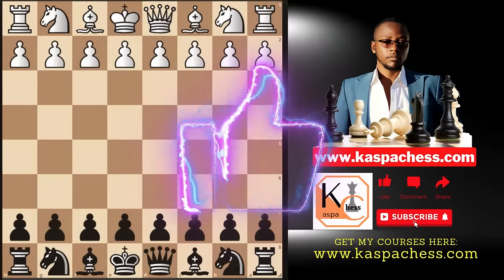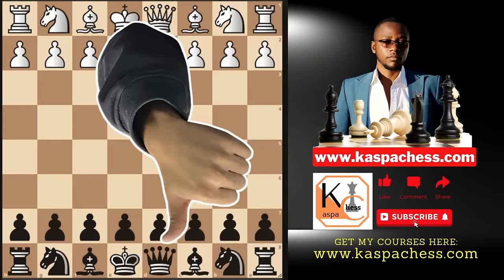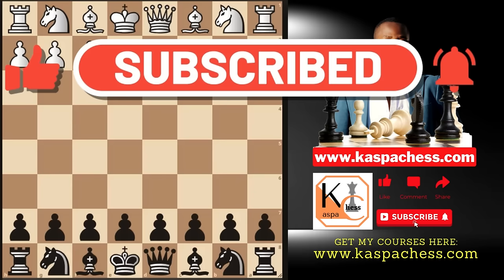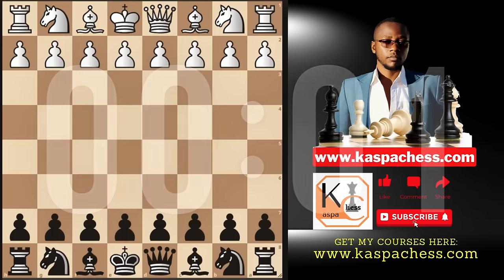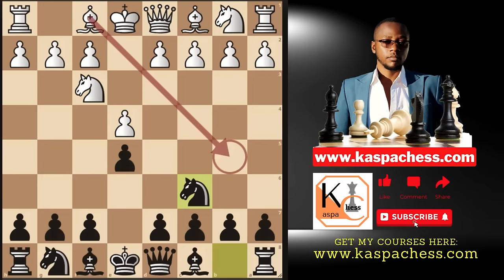This is for e4, e5 lovers and those who find the Ruy Lopez or the Spanish opening to be very difficult to fight against. I want to suggest a very simple counter gambit that you can use against the Ruy Lopez, which is characterized by the following moves: e4, e5, Nf3, Nc6, and then white plays Bb5.